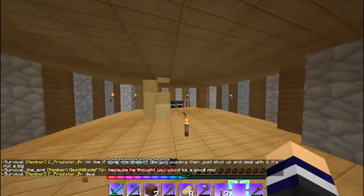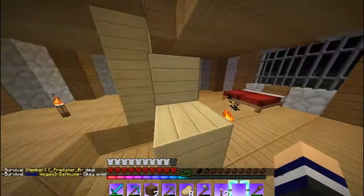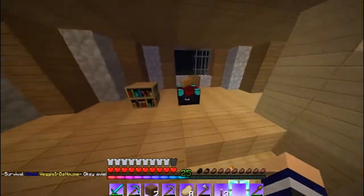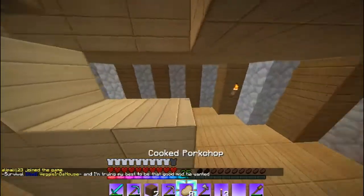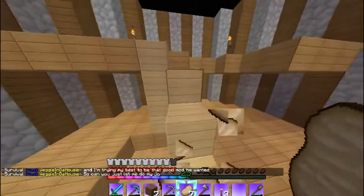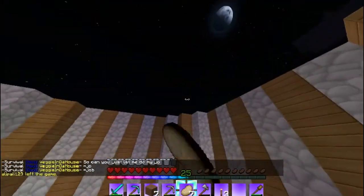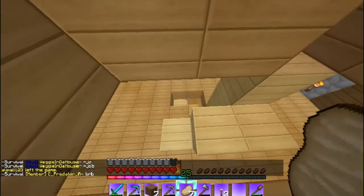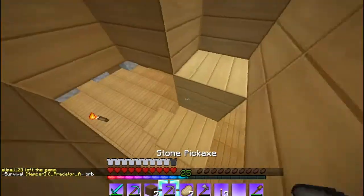Here's the first floor — I haven't decorated it much. Here is the second floor with my beds. Here is the third floor, and I have my enchanting table, which I'm working on — that's why I started a sugarcane farm. Here's the fourth floor; I have no idea what's going to be in here. Here's the fifth floor, which I still haven't finished. I'm also going to be doing an attic, slash sixth floor, which is basically the roof, and a balcony up there. So I have a lot to work on.